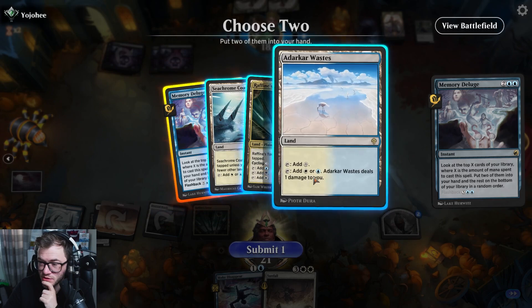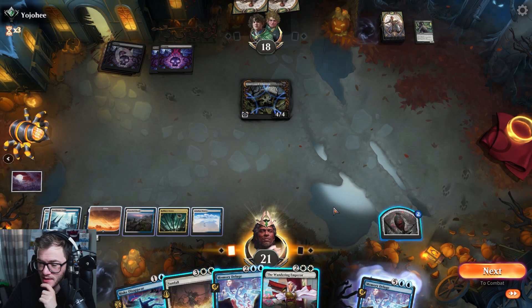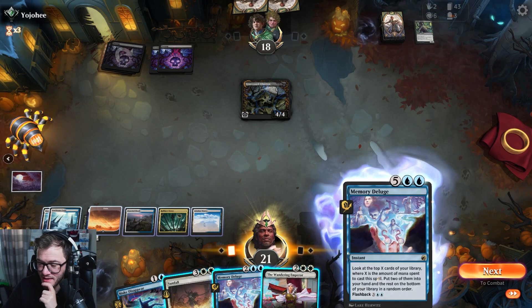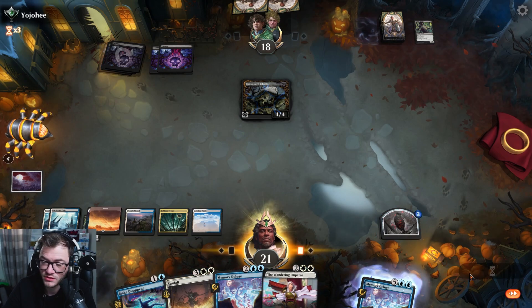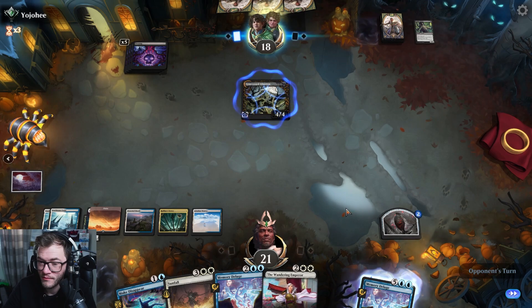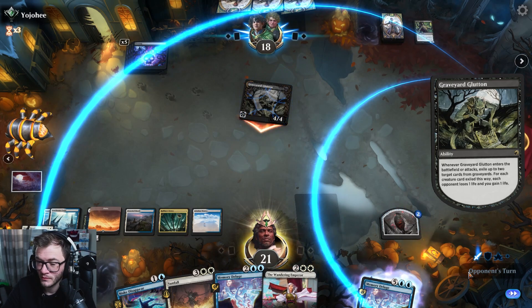Another Memory Deluge, an untap land — nice. I don't want Wandering Emperor yet. I don't think I do, mainly because I've got another one. Discard — I'll take the damage.